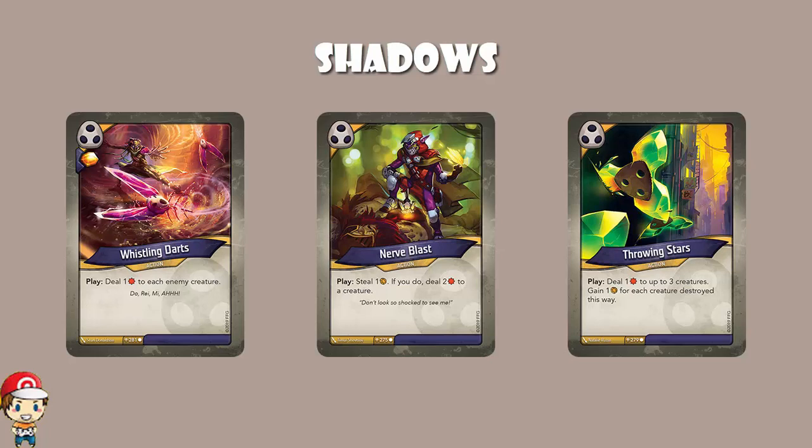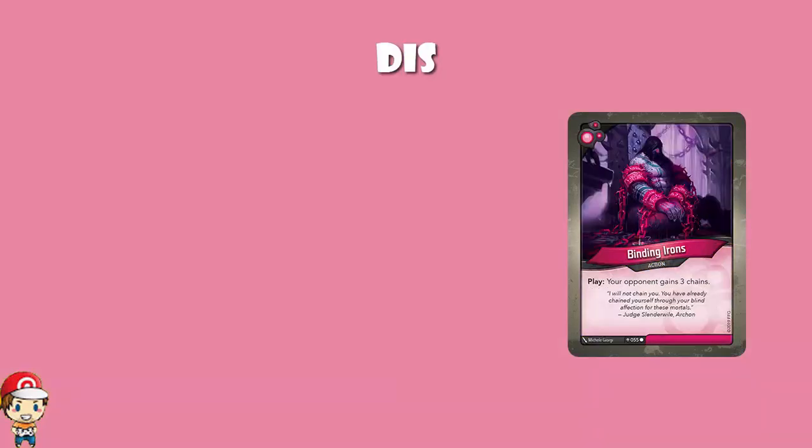And then we saw Dis. Honestly, in Age of Ascension, Dis just carried on doing what they were doing. Whereas houses like Shadows added in a bit of cheeky damage, Dis just went full bore into stopping you doing what you want to do. One of my favorite new cards from Age of Ascension was Binding Irons, which literally just gives your opponent free chains — which is ridiculous.